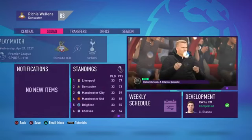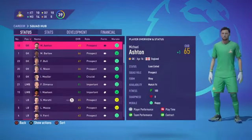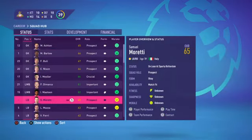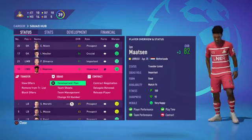When you've created your career mode, go on to Squad, then go on to your Squad Hub. This is where you'll find all your players.